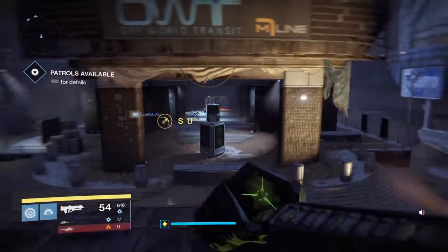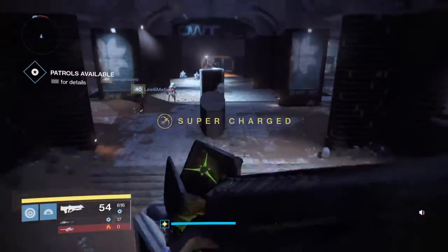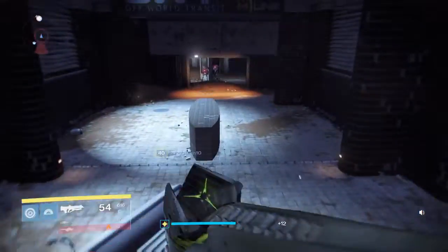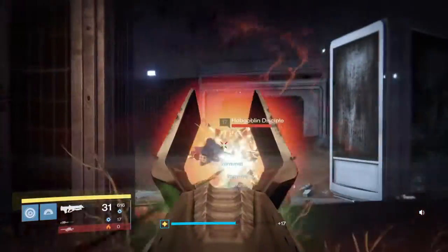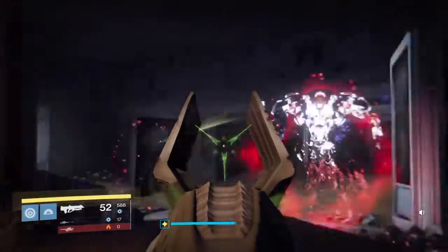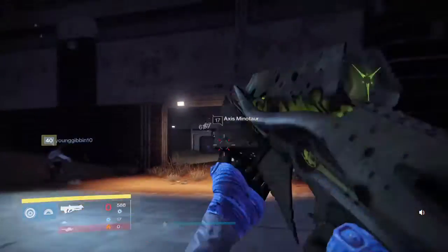I might be able to show you — there's a yellow bar down here. Let me go to it real quick and show you guys how well Zen Moment actually helps with stability. Get out of here, hop goblins. All right, now watch this — see that reticle? Boom, it does not move at all.